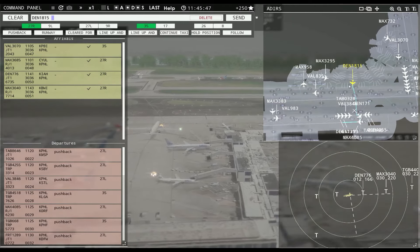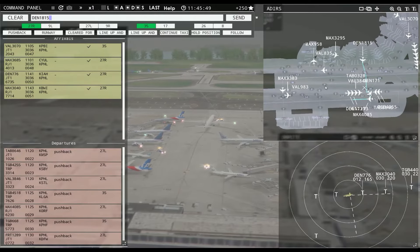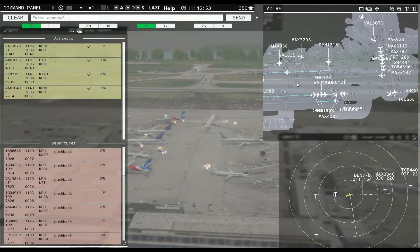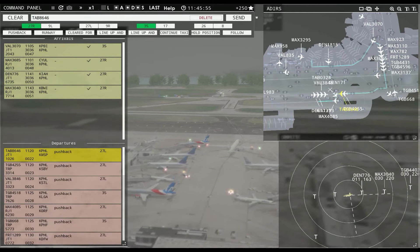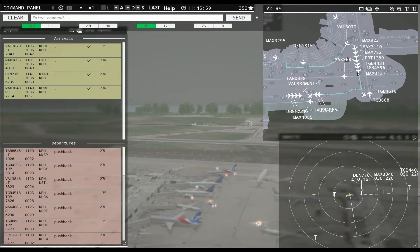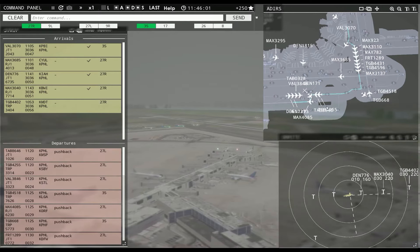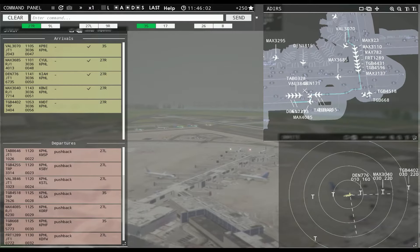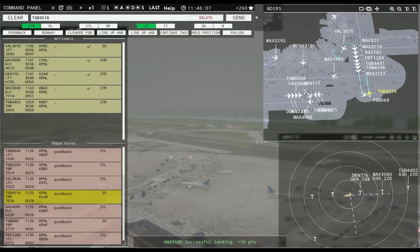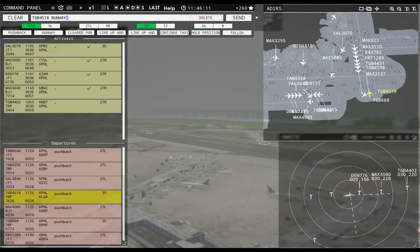Tower 27L, pushback approved. Magic 329 or 5 requesting push and start. Magic 329 or 5, pushback approved, expect runway 27L. Runway 27L, taxi via Kilo Yankee Sierra, Donnelly 1815. Continue taxi, Leslie 8646. Continue taxi, Magic 3137. Globe 4518, runway 35, cleared for takeoff.